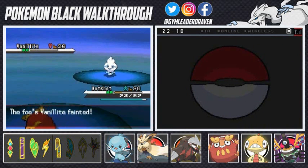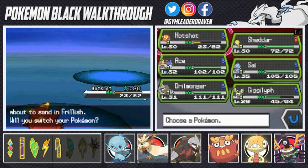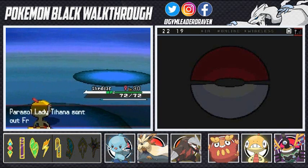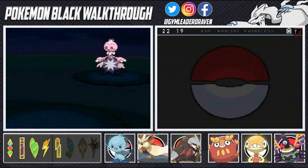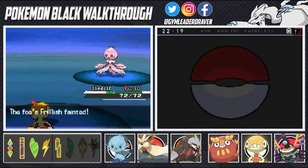Fire Punch does its thing. Frillish is coming out — let's see what kind of move I can use here. Scrafty, forgot about that guy! Let's get this Frillish — you are a Ghost-type Pokemon too, right? And there are two forms of Frillish — a female and a male version. Male version blue, female pink — and there we go!